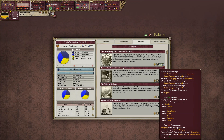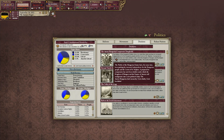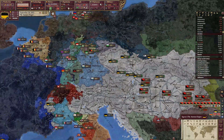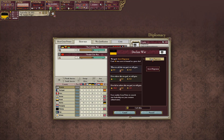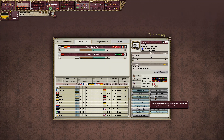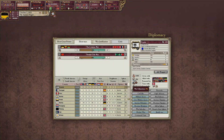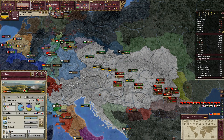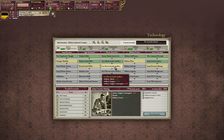We are going to form the German Confederation. First, we've got to go to war with Prussia — Assert Hegemony. We can't really do much else because that's a 98 war score just to do that. They have 62 units; how many do we have? 70.